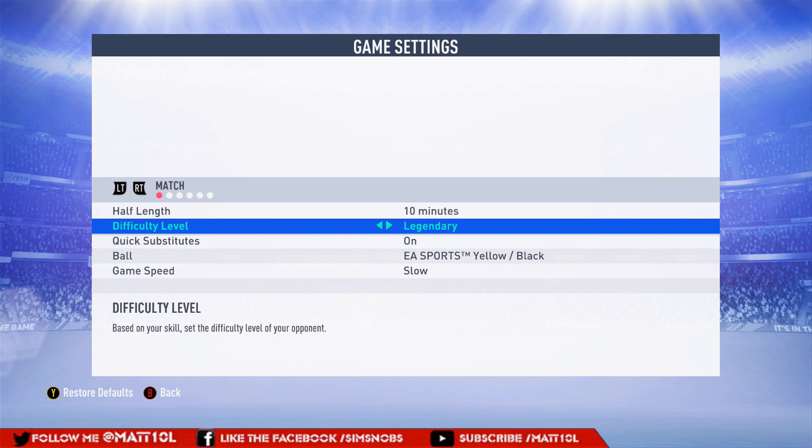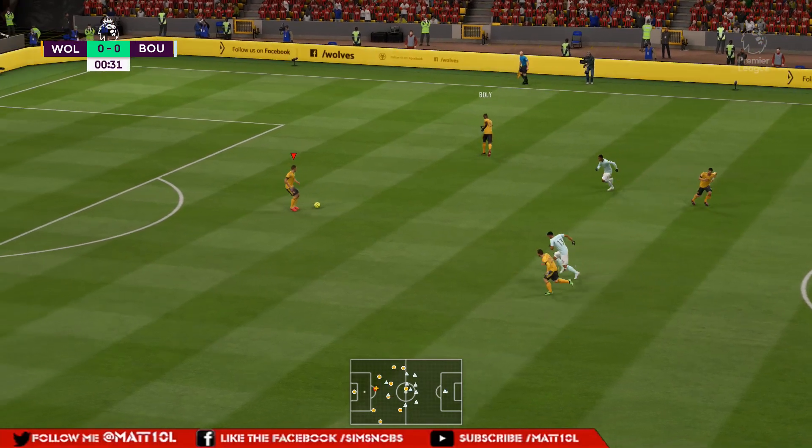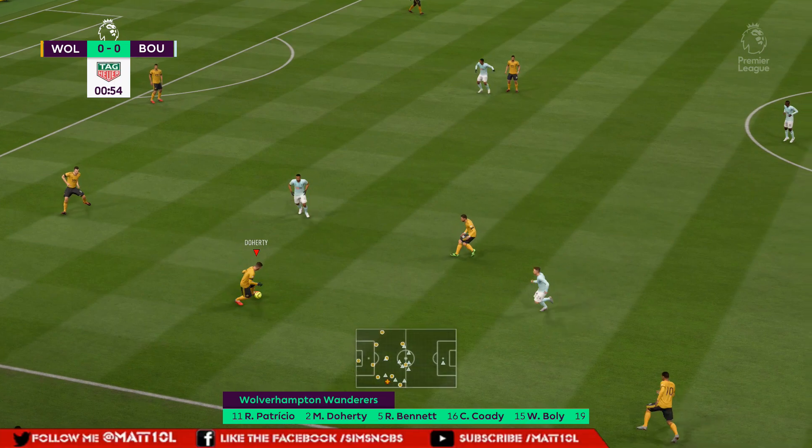With the sliders there's always going to be some impact, but when you adjust them it lowers that error percentage. On World Class, pass error is at 52; on Legendary it plays more like 50; on Ultimate more like 48 or 49. Jumping into the actual slider values — user and computer are pretty much exactly the same this year, no discrepancy.